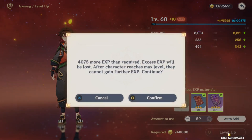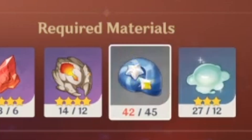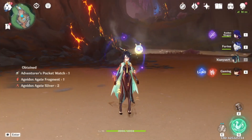We also get two wishes — that's awesome. Maybe I can get a Yao Yao. We're going to quickly go ahead and get three more of those seashells.